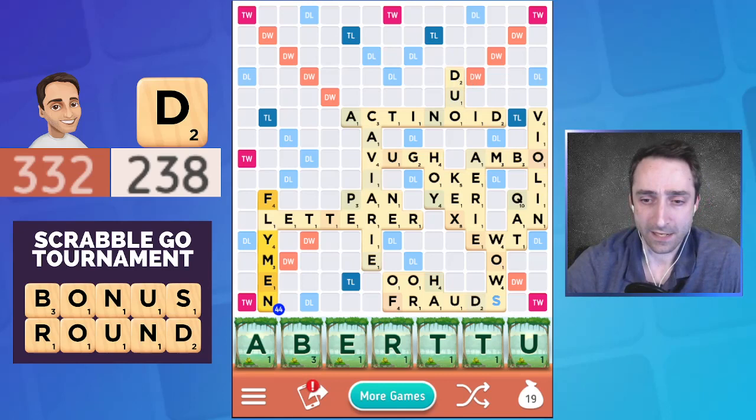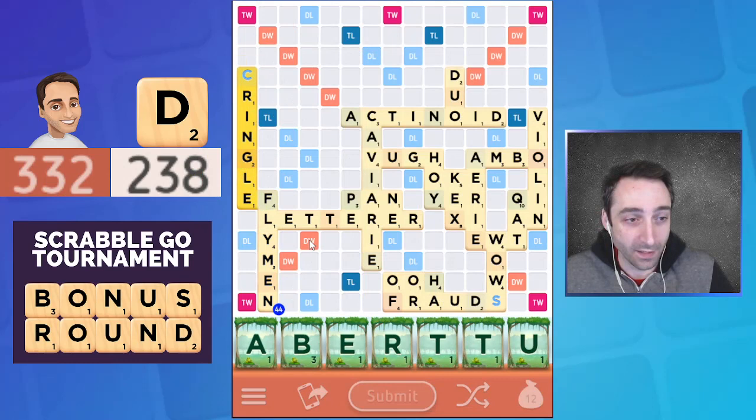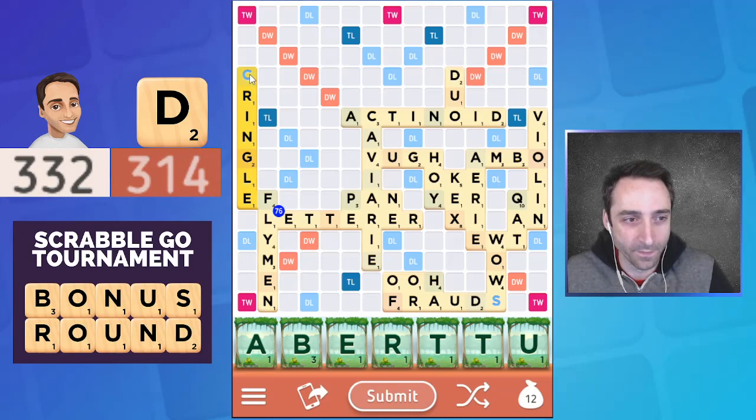I'm in good shape and just hoping to dodge something super damaging from Dave, who very well may have a bingo after playing 'duo' for only eight. The score is now closer — Dave has gotten a bingo down with 'kringle,' the second blank hitting the board. That doesn't even let me play 'abutter' anywhere anymore.